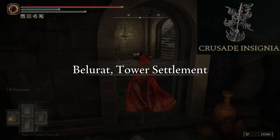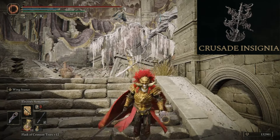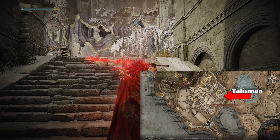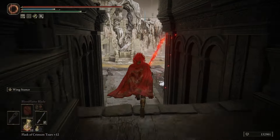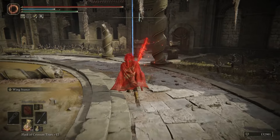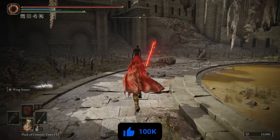This is the Crusade Insignia, located in Bellyrat. It raises your attack power by about 15% for 20 seconds after you defeat an enemy. Head out from the site of grace here and turn right, go straight, and you will get invaded. Defeat the enemy and you'll attain the talisman. Easy as that — being able to have your attack power that buffed will be extremely helpful when clearing a dungeon or even just a mob group of enemies.